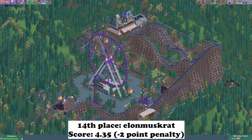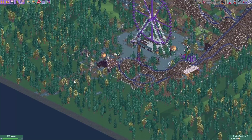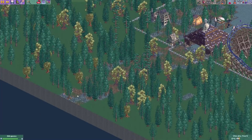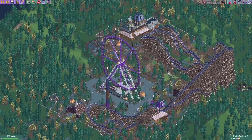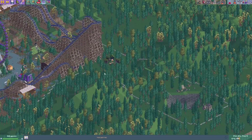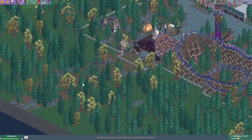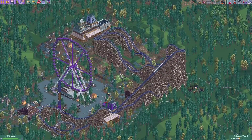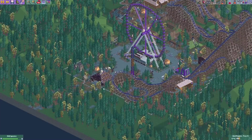Here's the entry from Elon Muskrat. He got quite a big penalty because he was way too late sending in his entry, and he also modified quite some stuff outside the park. I told players they were allowed to modify stuff up to 5 tiles around the park limit, so they could add extra trees and such. But Elon Muskrat also made a path invisible. I thought a 2-point penalty was already quite a lot, so I kept it at that.